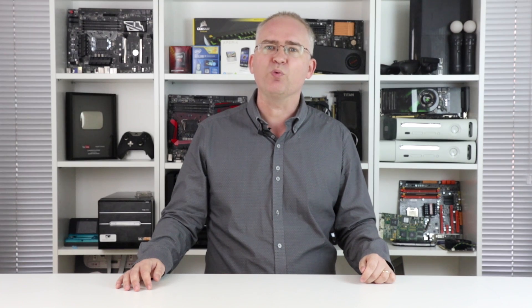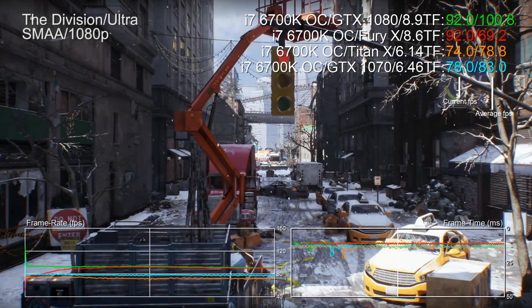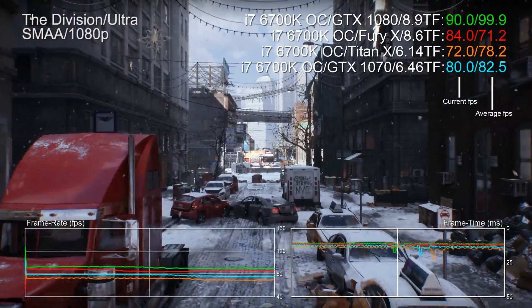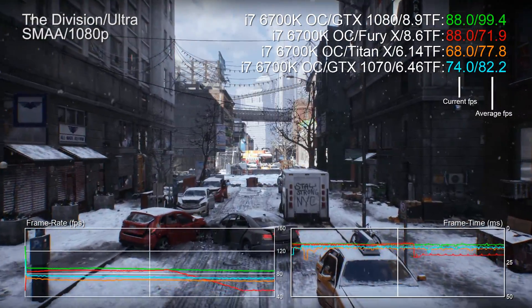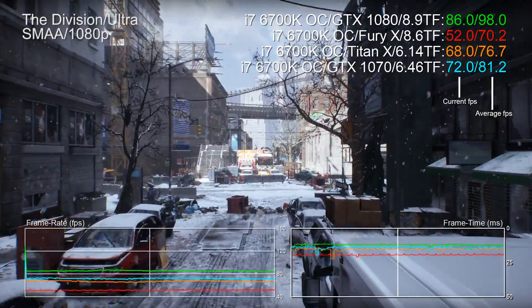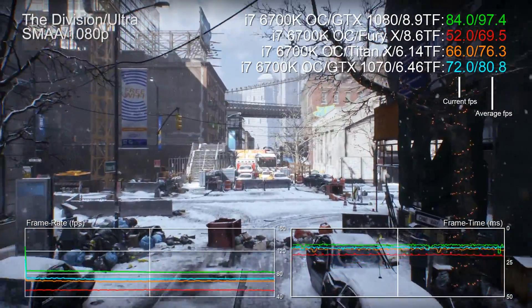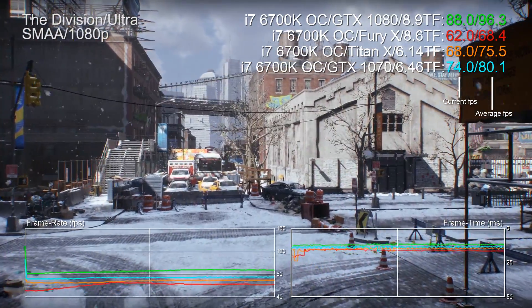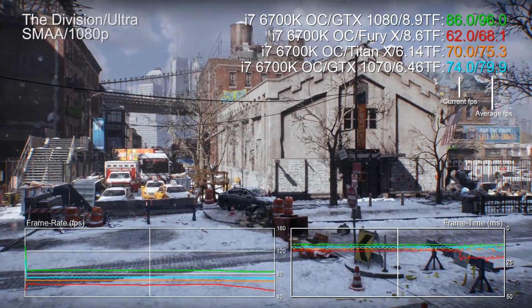The next question is: to what extent do teraflops actually define system performance? This is a tricky one, so let's take a look at this benchmark. The Radeon R9 Fury X on PC has 8.6 teraflops of compute; the GTX 1080 has 9. And yet the Nvidia card isn't just a bit better — it's a lot better.